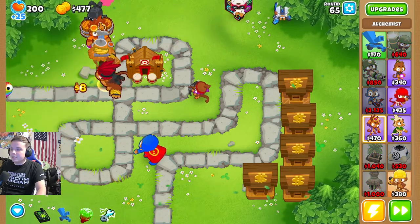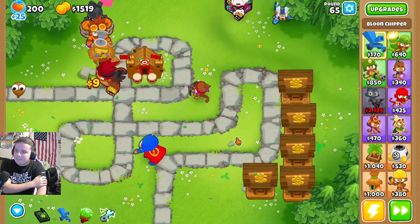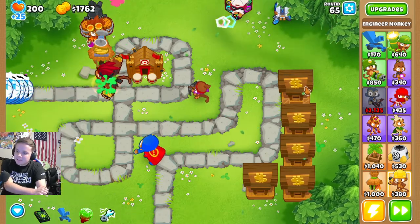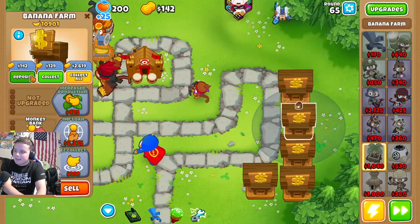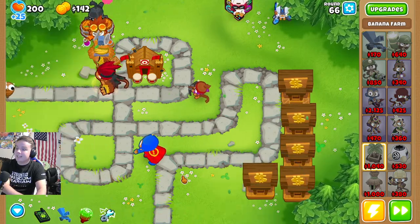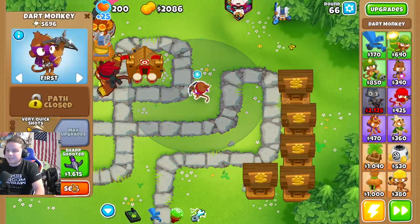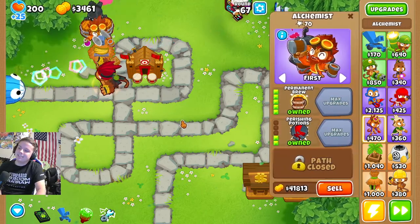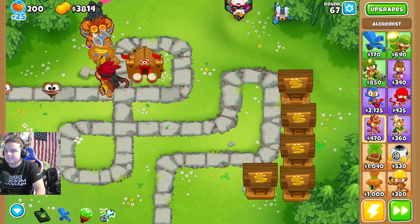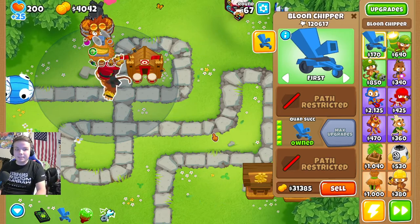We collect this, get permabrew — we don't have to worry about that expiring. Will we be able to get ultra boost pretty soon? I think so. Because this is no challenger — just him. We'll drop our seeker monkey, drop the dart monkey, and rock out with these guys. That should be plenty. Because he can pop everything — he just needed the camo detection and he's all good.